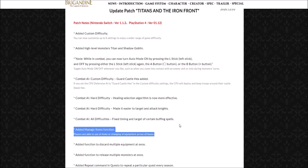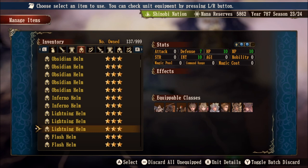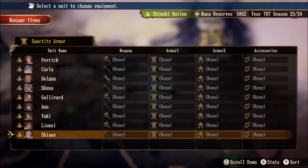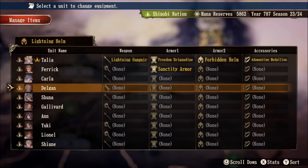The next update I'll definitely showcase in-game: they have added a manage items function. Players are able to use all items or change equipment across all bases. Back on the overworld map, select any castle and you'll see a new menu called manage items. You can cycle through all items including consumable items and equip any unit — leaders and monsters included — from this single menu, no matter where they are stationed. It also displays stats and equippable classes on the right-hand side for each piece.